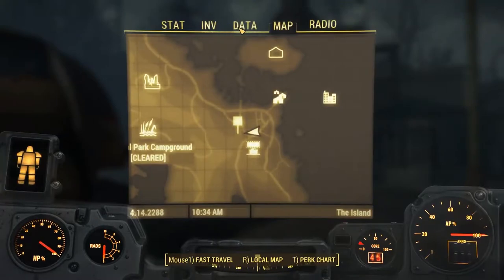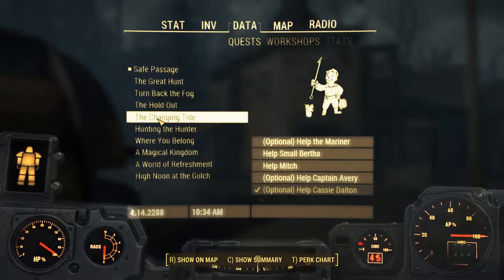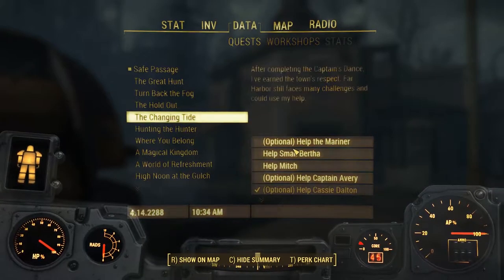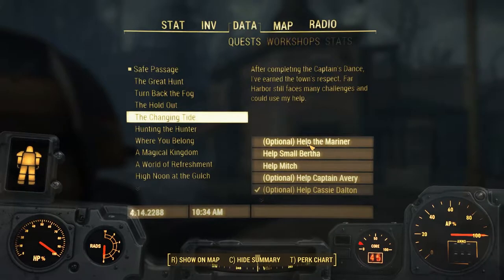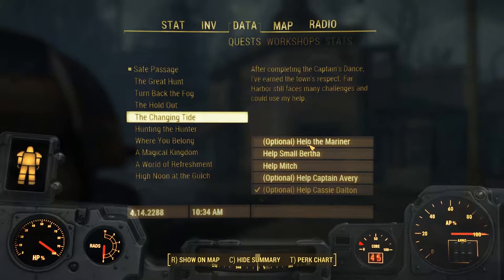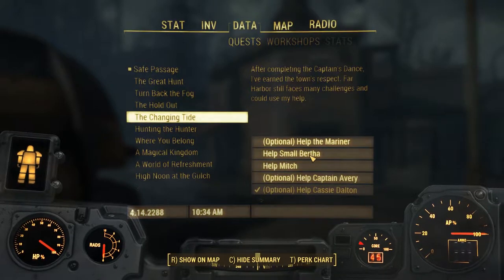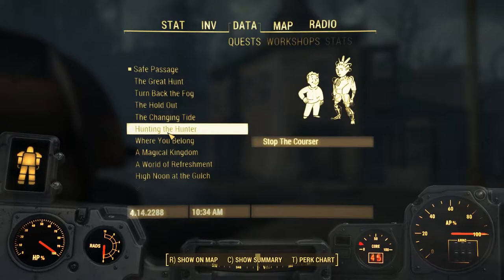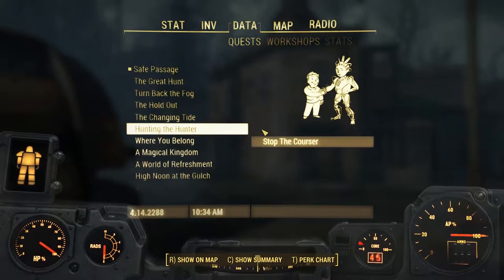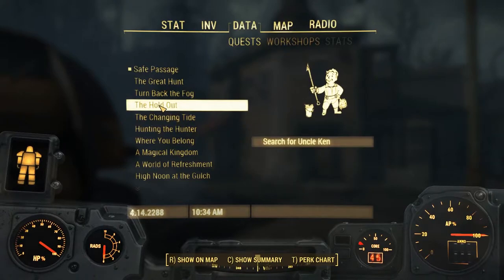This will require a little bit of explaining because last time out we didn't have this many quests. We had The Changing Tide, which was basically go and talk to lots of people and get some more quests. People of Far Harbour do need an awful lot of help, don't they? The whole place is falling apart. So I've spoken to Captain Avery, Mitch, Small Bertha, and Mariner and they have given me some more quests. So whereas before we just had Hunting the Hunter, Stop a Courser, and then go on the main quest - now we're back doing side quests.